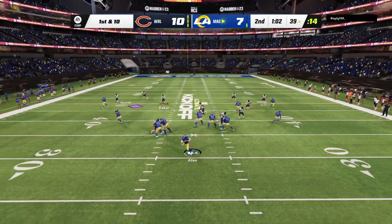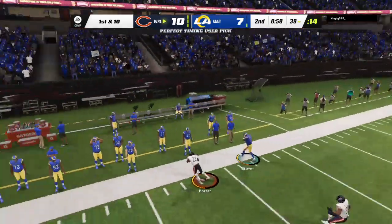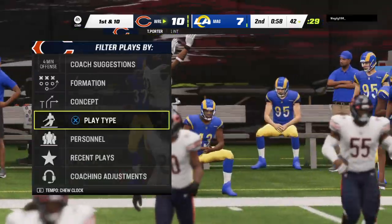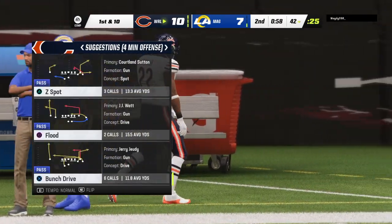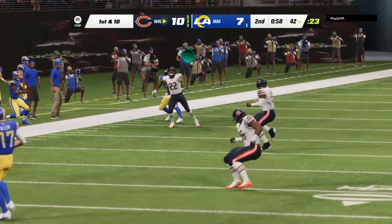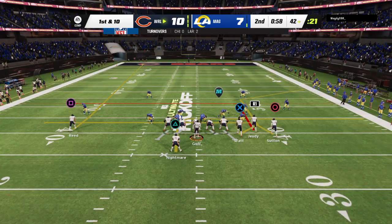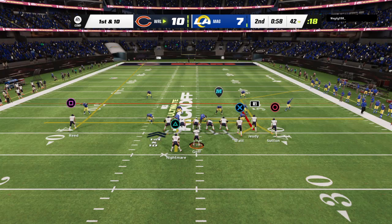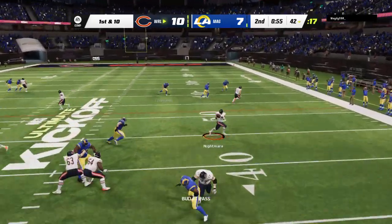On first down, Allen rolling to his left, trying for Brown — and it's intercepted. Tracy Porter with a pick, and the Bears are going to take possession at the 42-yard line. Not the best play there as a quarterback — rolling left, trying to throw it far downfield. I remember a coach of mine saying, that's the equivalent of trying to get the car keys out of your pocket with your opposite hand while you're running. You just can't do it.